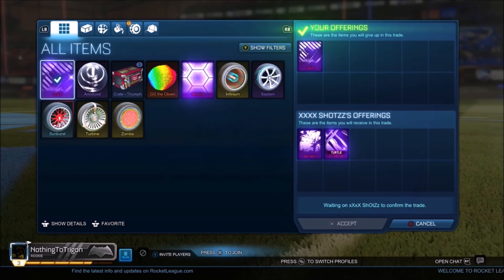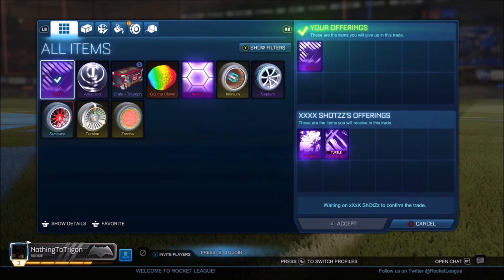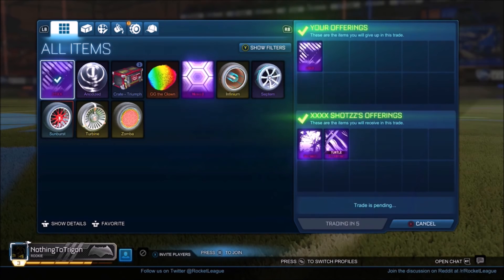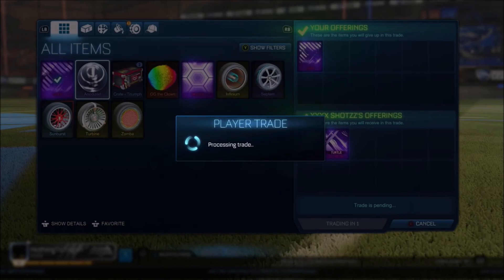Literally immediately after listing my 20XX, I find a guy that has a Bio and a Slipstream, and he wants to buy my 20XX. The Slipstream is also Turtle certified, but Turtle means absolutely nothing unless you find someone collecting a Turtle set. Getting myself a Slipstream and a Bio is even on the spreadsheet, and I can see people picking it up for a Slipstream. So eventually if I want to buy one back, I'll just do that exact same thing.